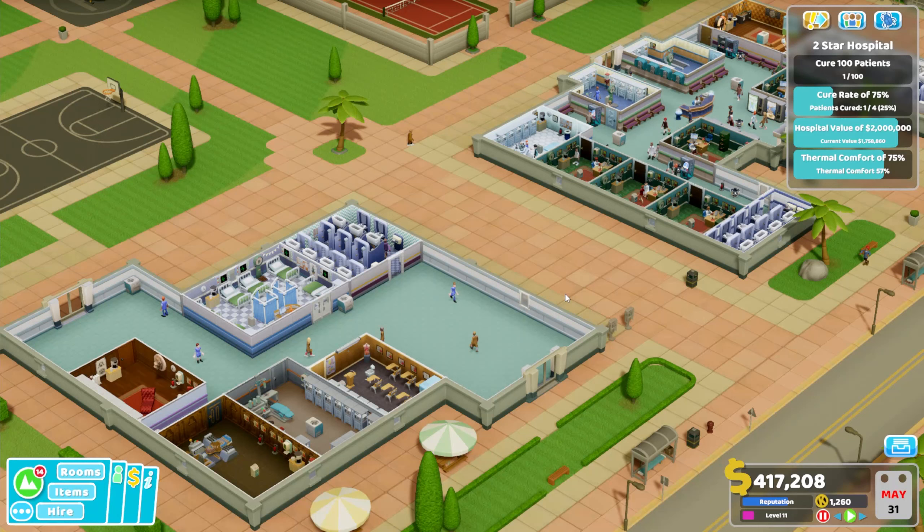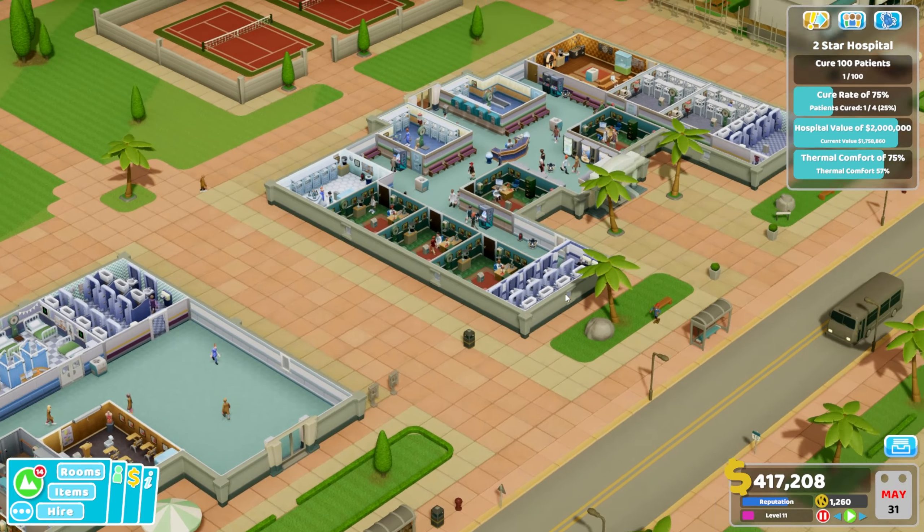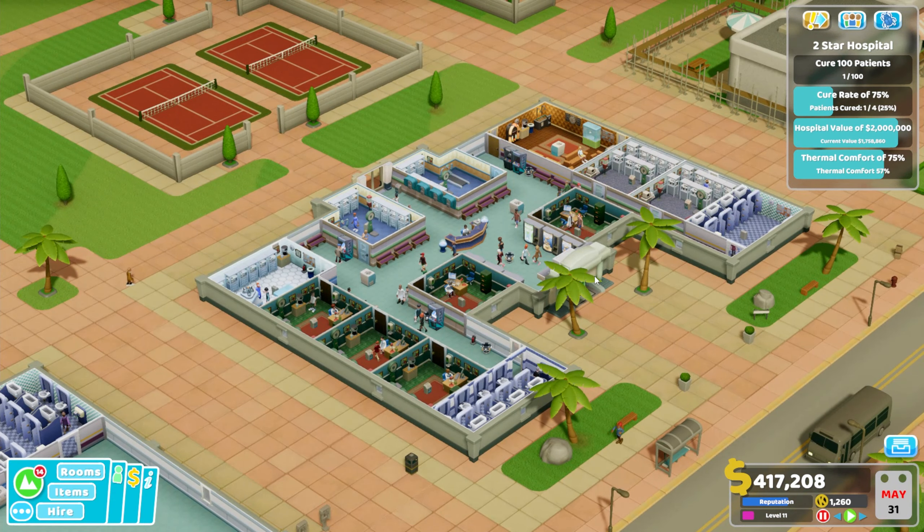Hello everyone, welcome back to Two Point Hospital - Sweaty Palms Hospital. Last time we did the one-star objective; we are now cracking on with the two and three-star objectives. We're going to do our usual format where I do the two-star objectives, start fleshing the hospital out, then jump ahead until I'm about to complete the third star. Usually the format is basically the same because the two and three-star objectives aren't massively different - it's just a case of grinding them out and making sure you're training your staff.